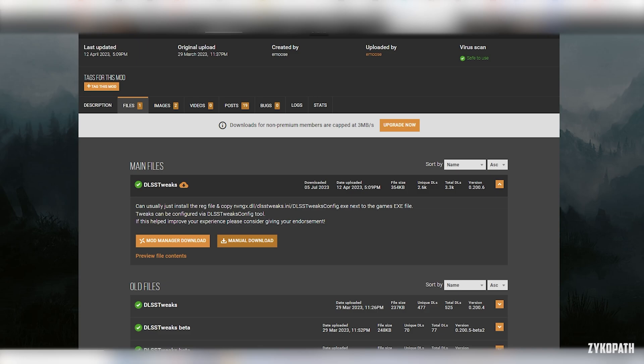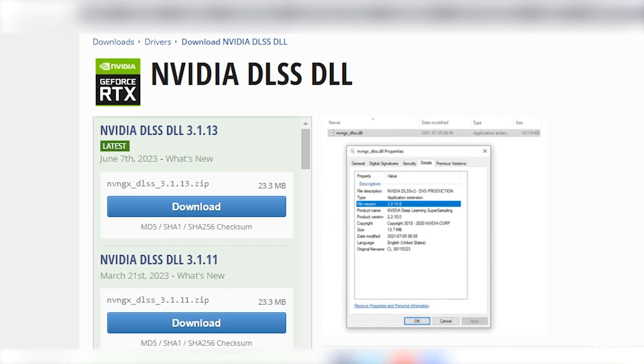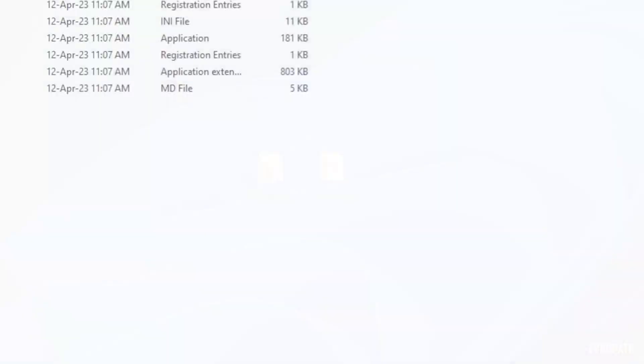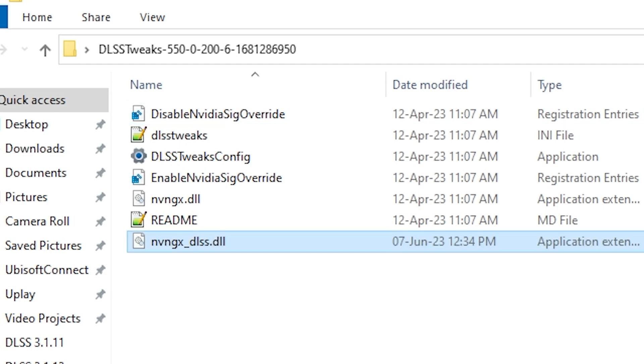To start, click on the two links in the description and download them. We're going to be downloading DLSS Tweaks and the latest NVIDIA DLSS version. Open both folders and then copy the latest DLSS version to the DLSS Tweaks folder.